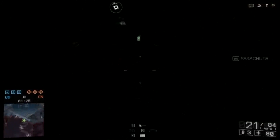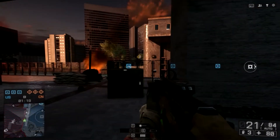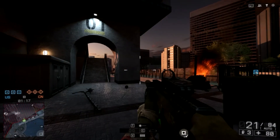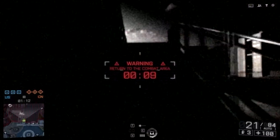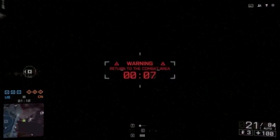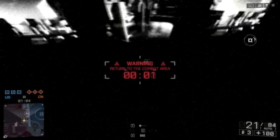So basically, what you have to do... Oh shit, it's partially out of bounds on this obliteration map. But basically, what you have to do — let's see if I can make it. I think I can do it. You have to get your ass over here and then press E. Okay, just kidding. I guess it doesn't work on obliteration.